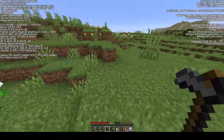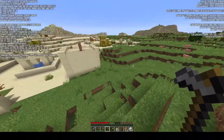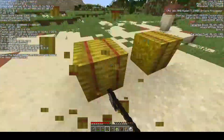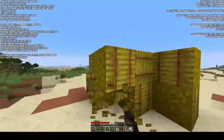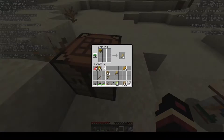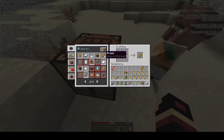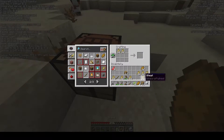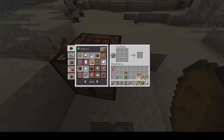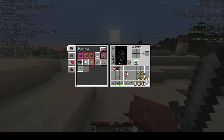Bread is going to be our main staple food source for the major part of the game until we either A) max out a farmer, or B) get a really good carrot farm. I don't know if this village even has carrots — I hope it does. This is how I like to craft bread. Alright, we've got enough food for a while, and we can craft a bed to skip the night.